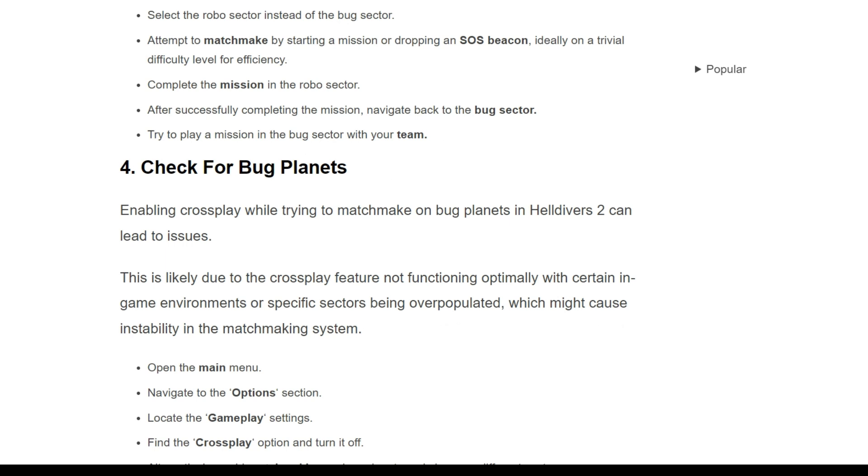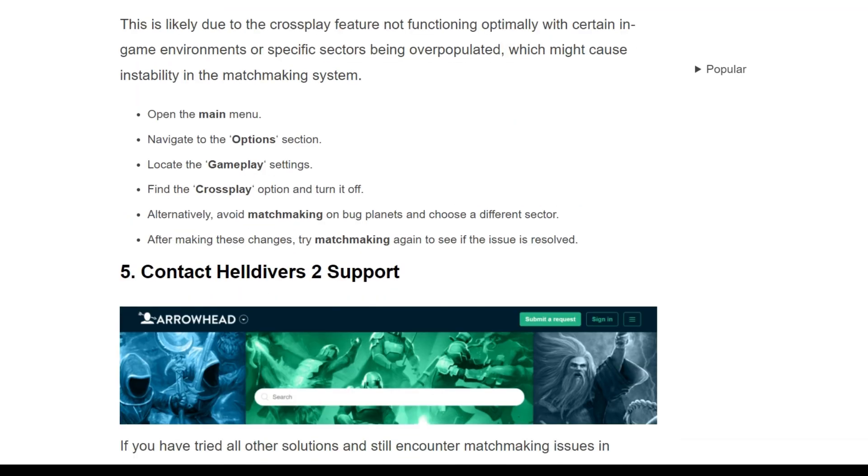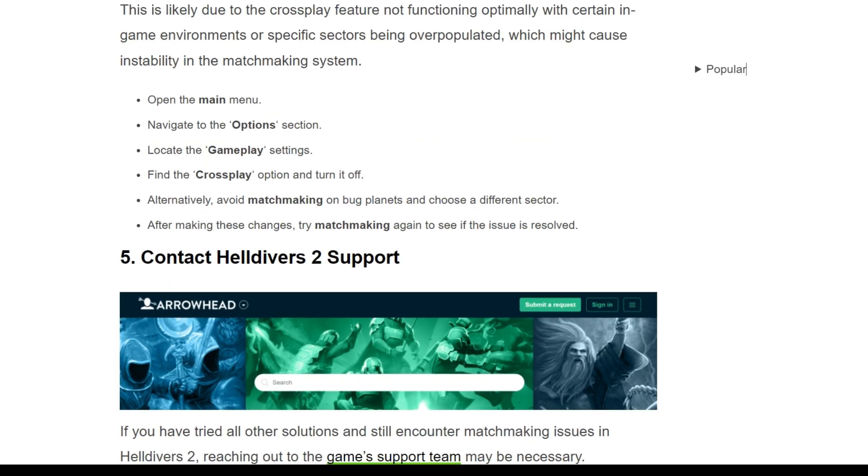The fourth solution is to check for Bug Planets. Enabling crossplay while trying to matchmake on Bug Planet in Helldivers 2 can lead to issues. This is likely due to the crossplay feature not functioning optimally with certain in-game environments, or specific sectors being overpopulated, causing instability in the matchmaking system. Open the main menu, navigate to the Options section, locate the Gameplay settings, find the crossplay option and turn it off. Alternatively, avoid matchmaking on Bug Planets and choose a different sector like the Robot Sector.